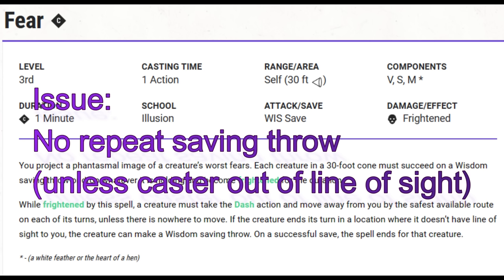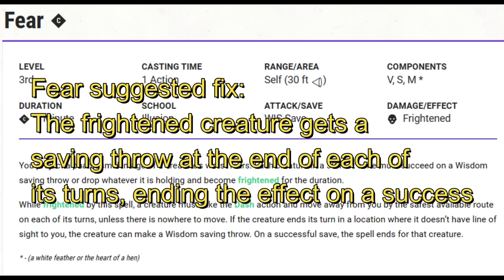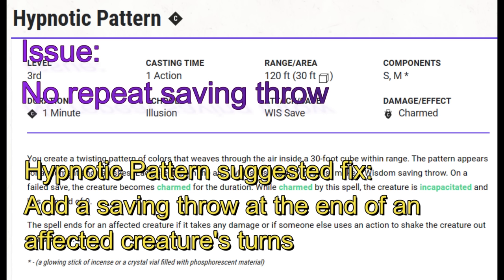Fear. Two different spell lists I saw of problem spells both listed Hypnotic Pattern but neither listed Fear — and it seems to me these spells have the exact same problem and the exact same solution: repeated saving throws. With Fear, the saving throw can currently only be repeated at the end of its turn if it doesn't have direct line of sight to you. Just remove that restriction — it simply makes a save at the end of its turn to end the effect. And Hypnotic Pattern: the target repeats its saving throw at the end of its turn, ending the effect on a success. Otherwise, keep it the same.